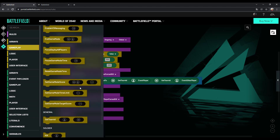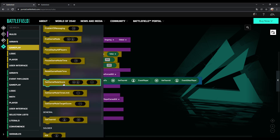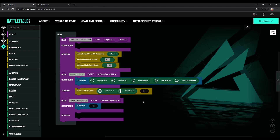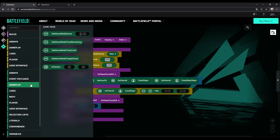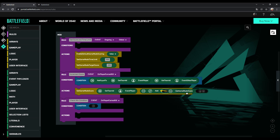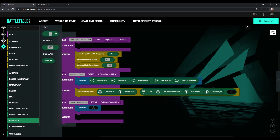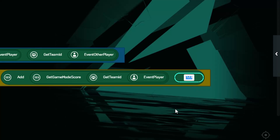Now we need an action. Go to gameplay and select 'set game mode score' — but not 'set game mode target score'. Then we need to fill it up. Click 'get team ID' from the condition above, duplicate it and insert it to slot 1 — event player should have been duplicated automatically. Then go to math and choose 'add', and also 'get game mode score' from the gameplay options. Then again duplicate 'get team ID' and pull it over to the slot of game mode score. Now the only thing we still need for this rule is the number — choose it from literals and set it to 1. This sets a rule that means: if one player shoots an enemy player, the score of the first player's team is increased by 1.